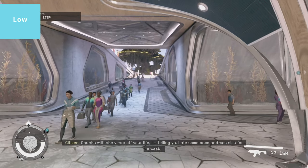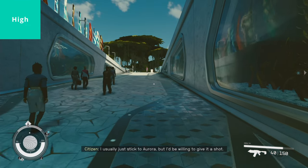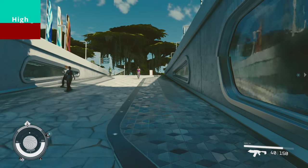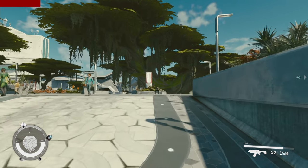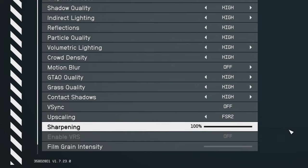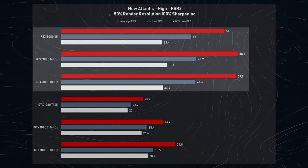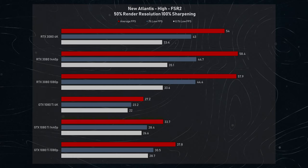This is something to keep in mind for future charts, where we'll test 1080p low, 1080p, 1440p, and 4K all on high. Since we won't be using FSR2 going forward, we did still want to see how it impacts performance. For this, we used both the RTX 3080 and the GTX 1080 Ti. We ran the game at 50% render resolution with 100% sharpening, all on high settings. On New Atlantis, this area is significantly CPU-bound with our RTX 3080, with very little performance gains going from 4K to 1080p, with the highest performance actually at 1440p thanks to the imbalance of CPU and GPU scaling at the other resolutions.